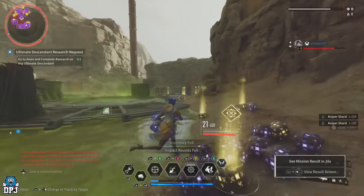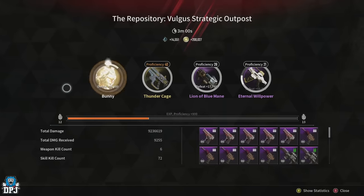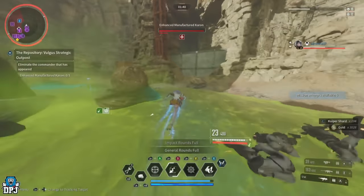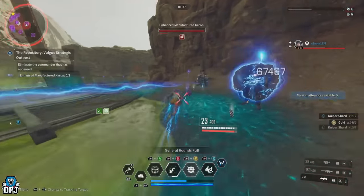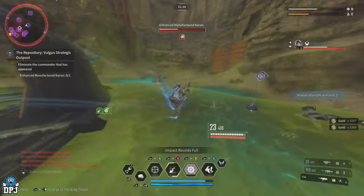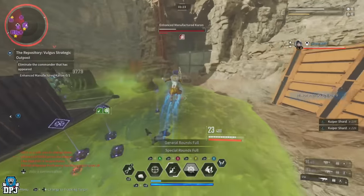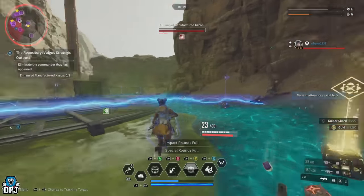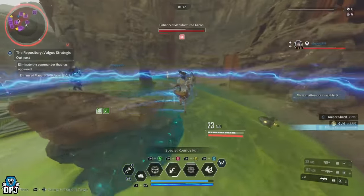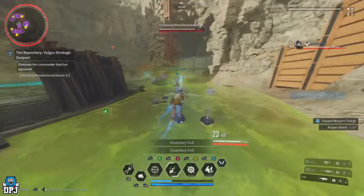Gold gains — I was getting around 200,000 per run, so that's around 4 million per hour. Both weapon proficiency and descendant XP I was getting basically 100,000 per run, so that's around 2 million XP for both your weapon and your descendant per hour. I wasn't running this anywhere near as quickly as it can be done. Two Valbys here would be great, or with an incredible Valby build you could probably solo this and kill all enemies before they even spawn in for maximum gains. This compares well to the Fortress zone recon — the Valby run — it's more or less the exact same farm, just in a smaller area.